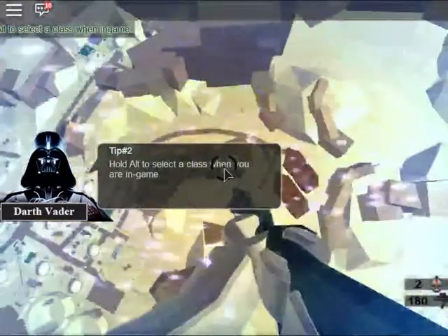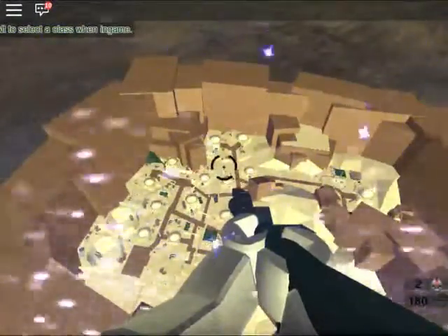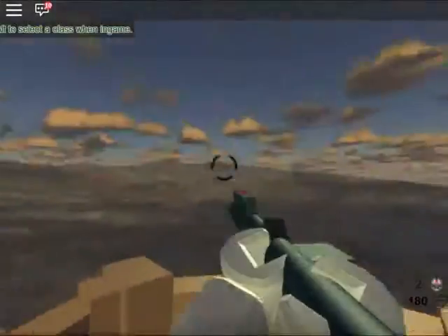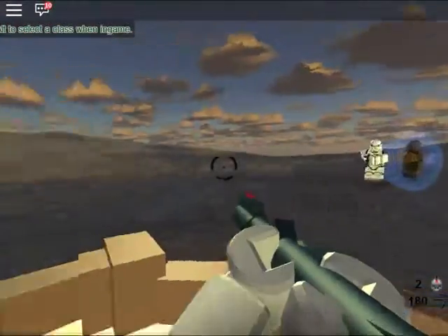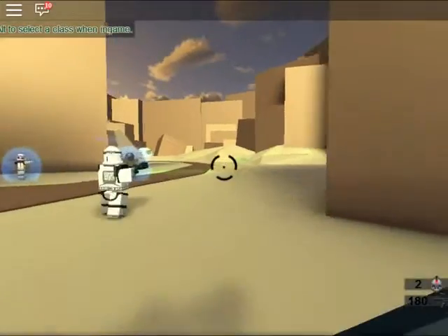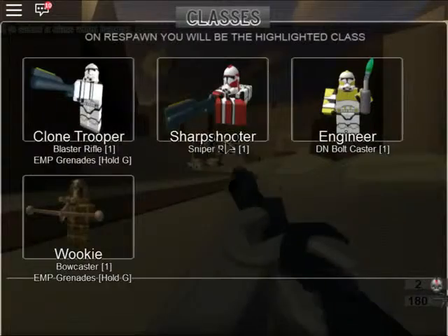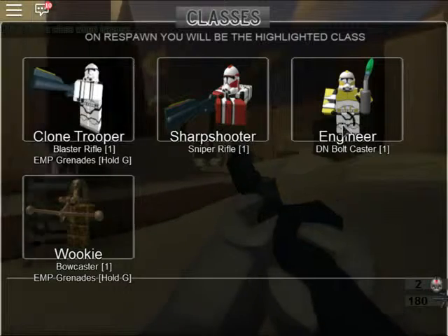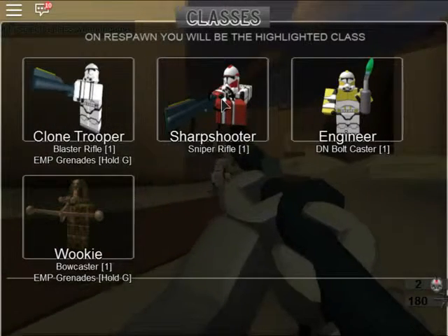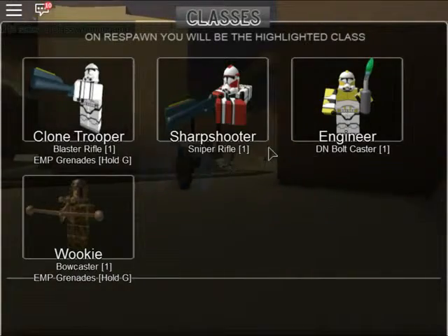Alright, so I'm a clone. Let's go - we're in. I can hold down shift to sprint. If I hold down alt I can choose my class - there's clone trooper, sharpshooter, engineer, and Wookiee. They each have their own special things. I'm gonna be sharpshooter because that's what I prefer. I'm a sniper type.